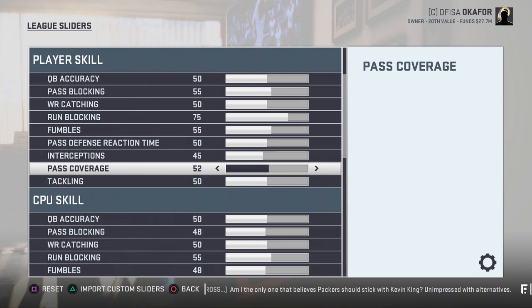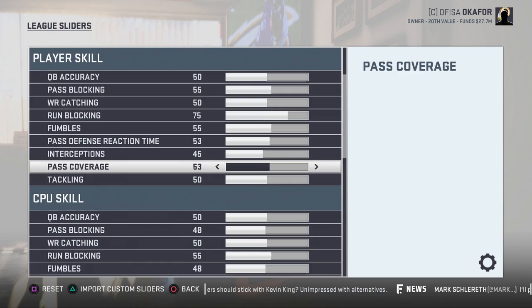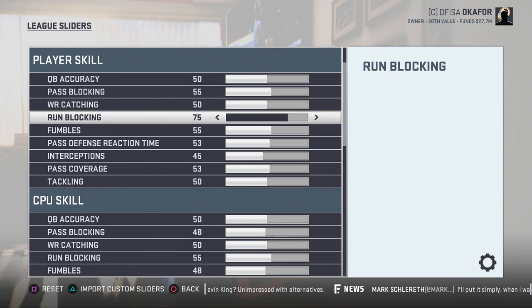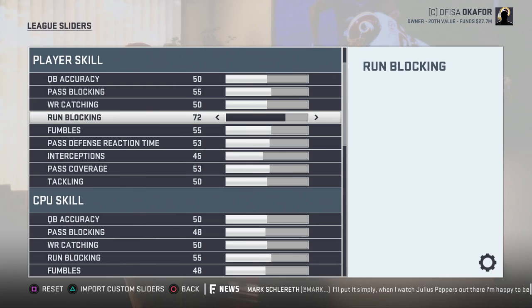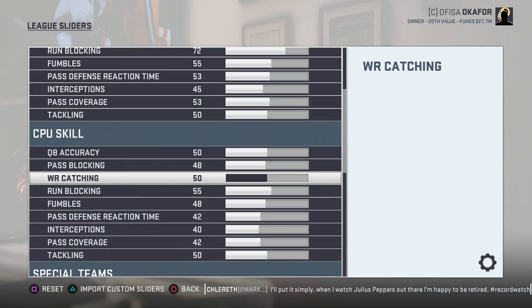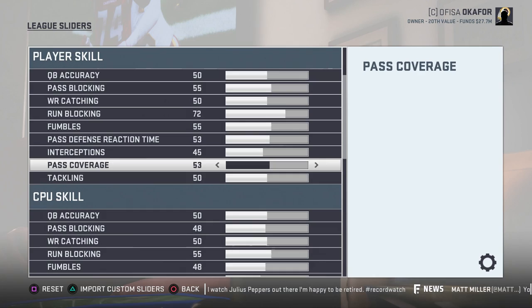Maybe I should raise my pass coverage slightly. I'll keep pass blocking the same — I doubt I'll send as many blitzes next game. Run blocking I might lower by just a little bit; we ran the ball a little too well considering our offensive line is not good at all outside of two players. I'll lower it by three to start. These will be our adjustments after week one on 15-minute quarters. There'll probably be more changes as we progress with this franchise, but let's give this a go.